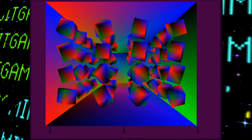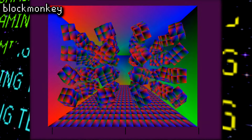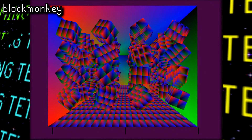Alright, so going in alphabetical order, starting things off on a very high note, we have Block Monkey. Now I'm seeing plenty of blocks, but no monkeys. In this demo, the player can scale the size of the blocks, duplicate or remove blocks, as well as split the blocks into smaller blocks. Apparently splitting up the blocks into too many little blocks was not a good idea, as it completely crashed the demo.